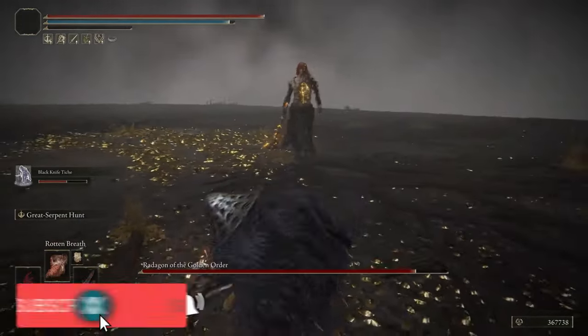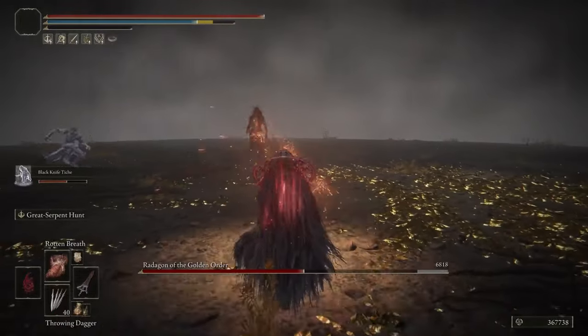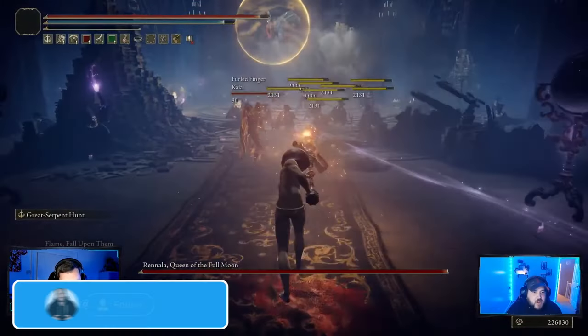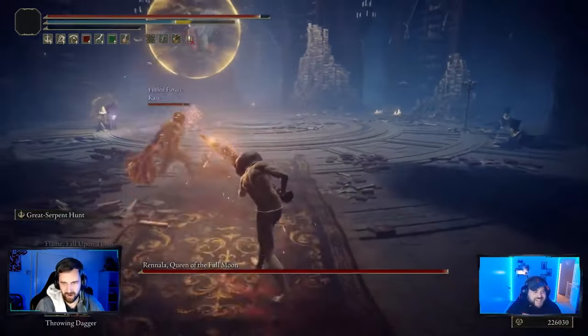So you're at the final fight of the game and you're ready to quit Elden Ring forever. But instead of smashing your controller and headbutting your TV, I've got a bare solution. With this half exploit, half cheese, I have a way for you to beat Radagon and the Elden Beast in 30 seconds or less.